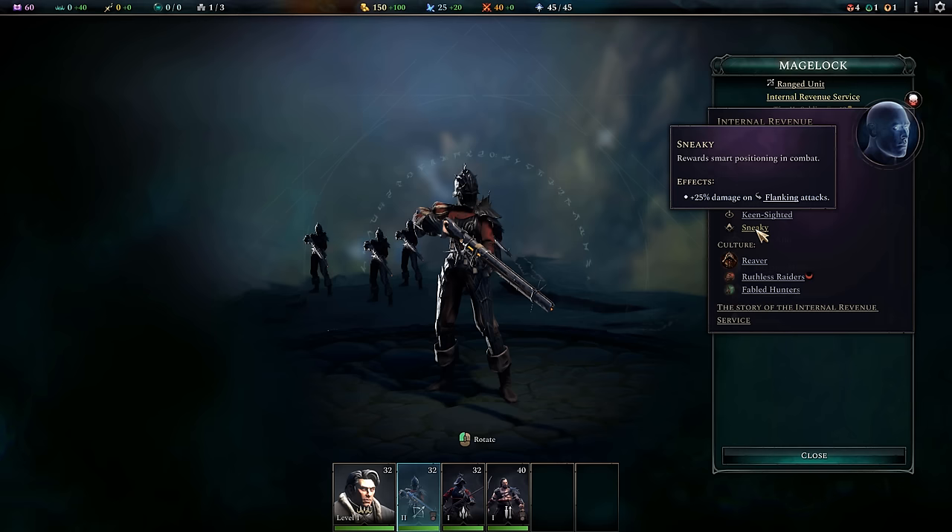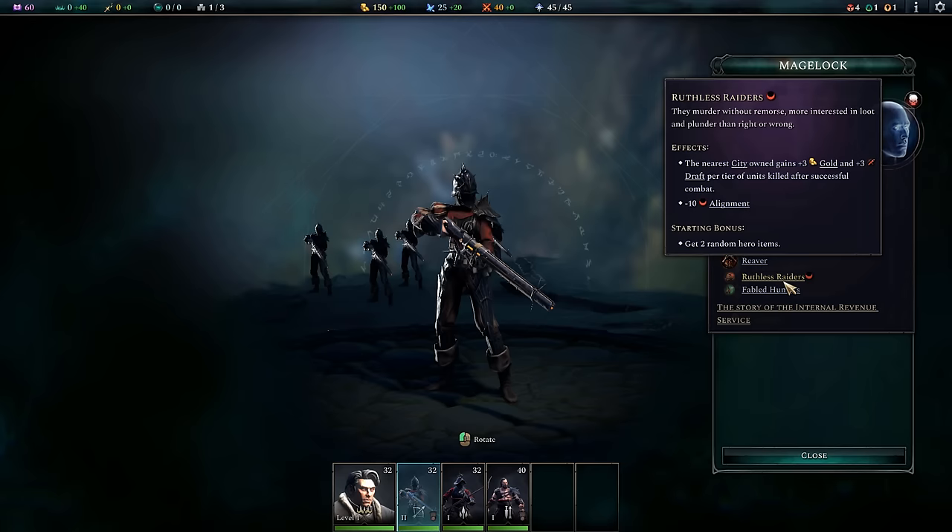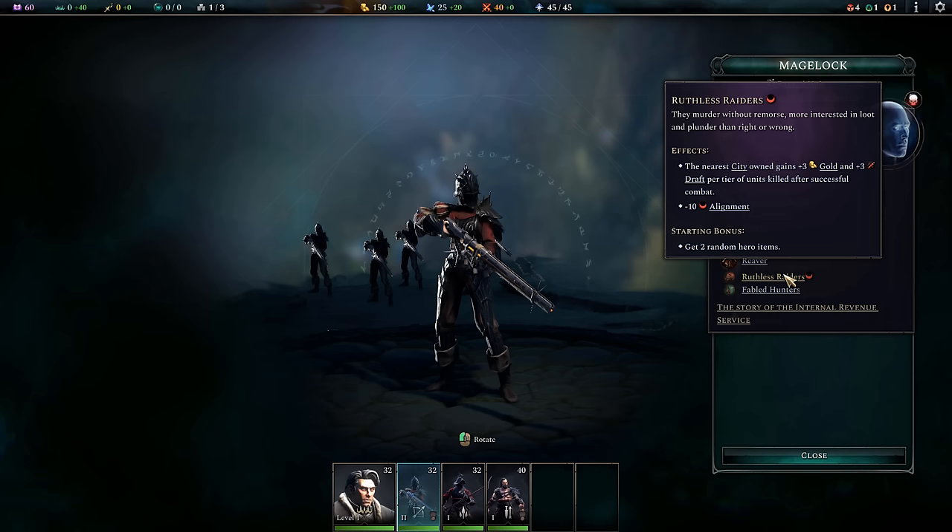My core unit for reaver culture is the Mage Lock — a very good tier two unit. I gave them keen-sighted because they do a very powerful ranged attack that does a ton of damage, but you need that accuracy to make sure you don't hit friendly units nearby. I also picked sneaky because it pairs really well with some reaver abilities, and also with something from a tier two tome — gremlins. Gremlins are really good with reaver culture.